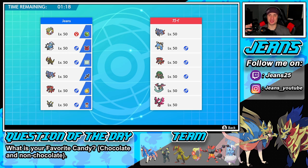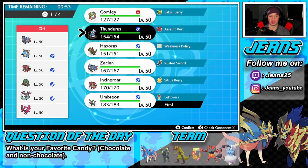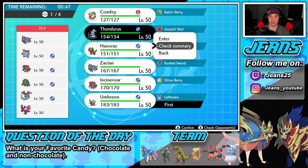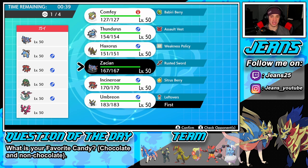Sitting at one and one, we got to get this win so we can have a winning record for today's video. We're going up against a Zacian team as well — he has Zacian, Blastoise, and Incineroar, plus a Dracovolt and Galarian Moltres. So what I see here is he has half physical, half special. I kind of want to lead Incineroar and go with the cinema war combination to get after it. He might also lead Incineroar, which makes me want to bring Thundurus. We got Fly, Superpower, and the Assault Vest.